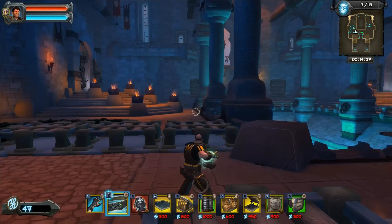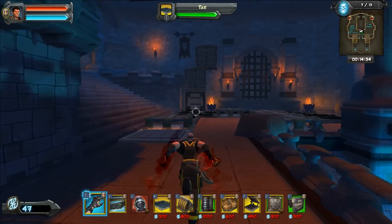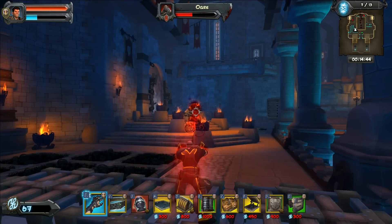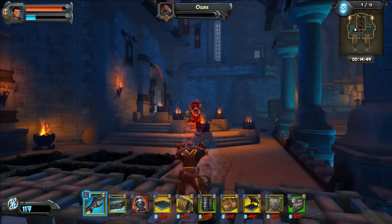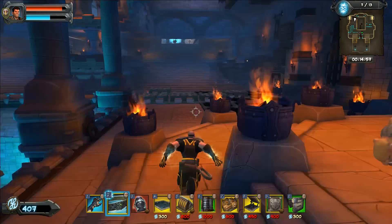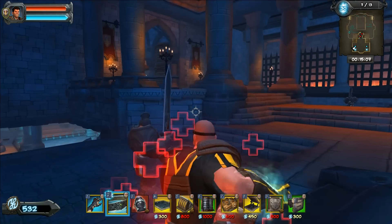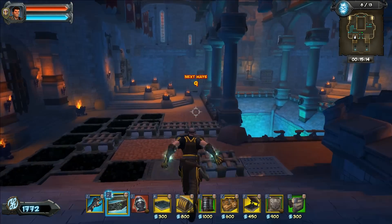Alright, I can't remember in wave 7 if we have gnolls — I think we may have double ogres out of each side. There's one ogre coming at least, I know that. Maybe it is only a single ogre. It's been several weeks since I've done this run. The fliers are getting ground up — I'm not even going to bother with them, just going to let my mana regen. And there we go, that was a pretty easy wave.